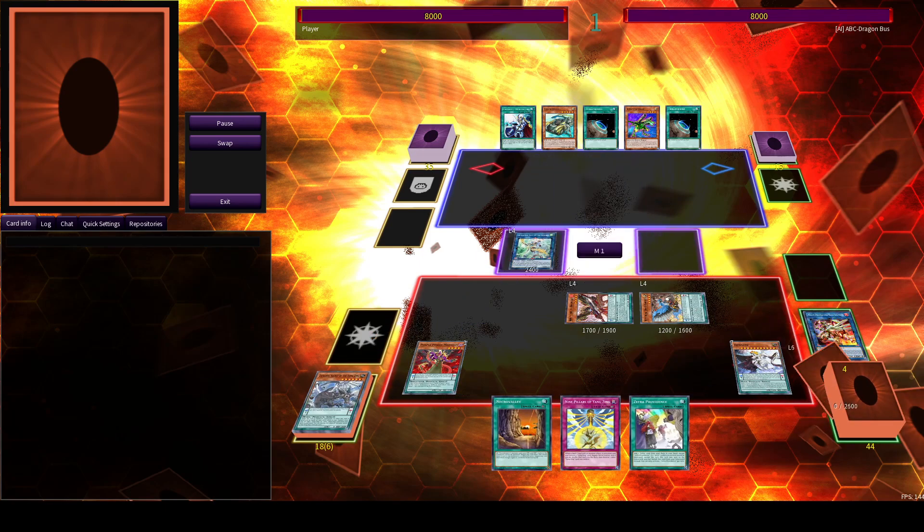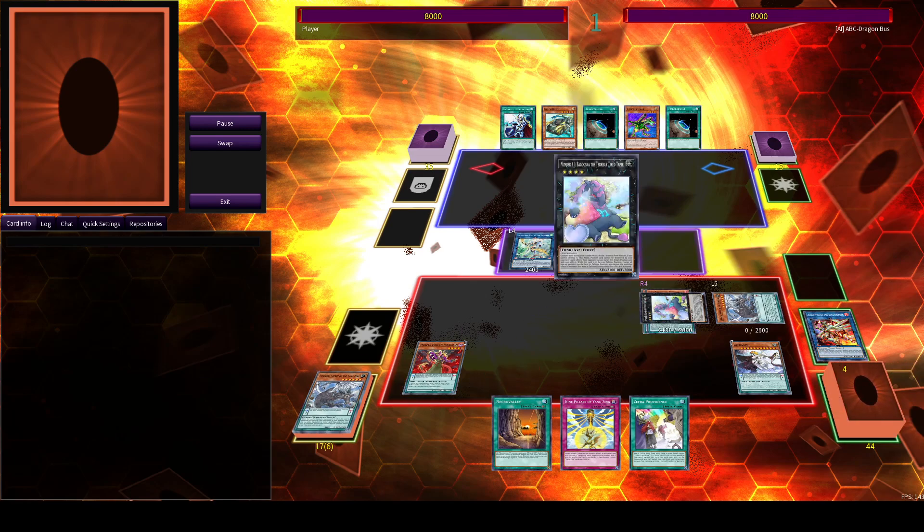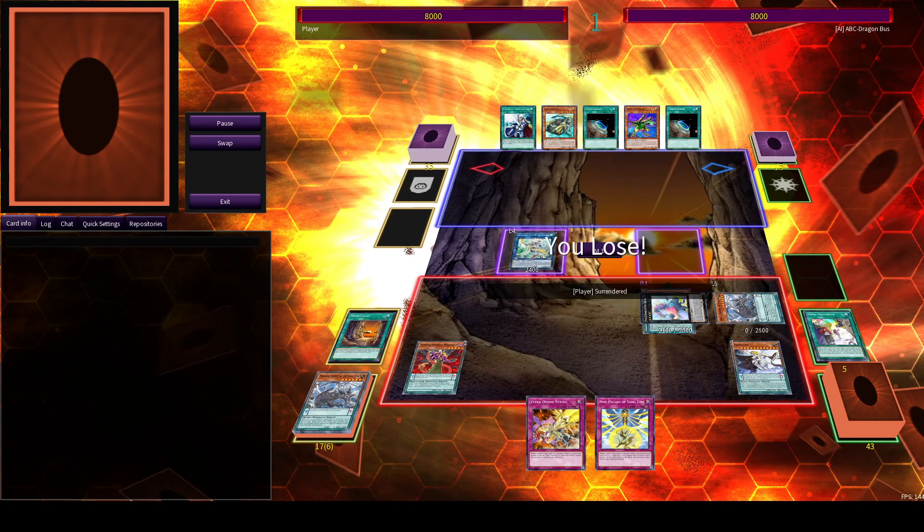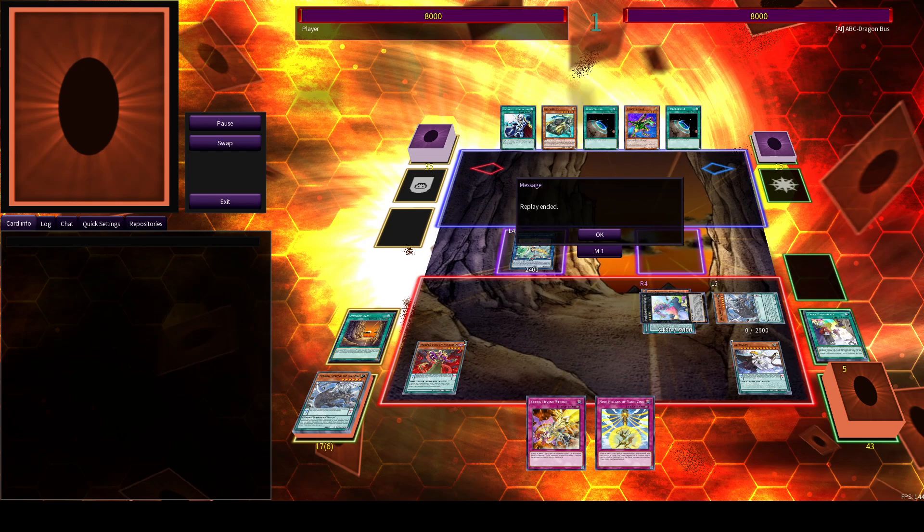We'll almost summon it here to make the Denglong, which will just get us into Necro Valley. I feel like we need more bodies on this board. And here we also end on Necro Valley, Baguska — which protects our Apo — and 2 Counter Traps again.